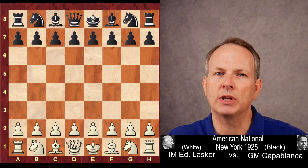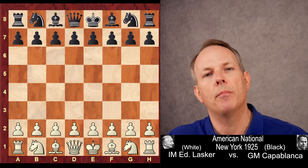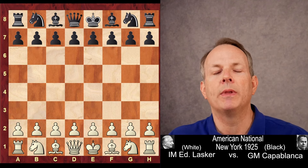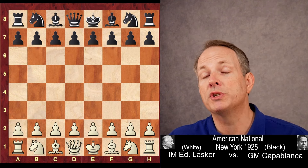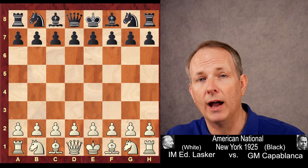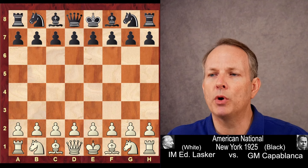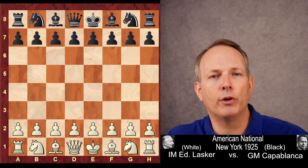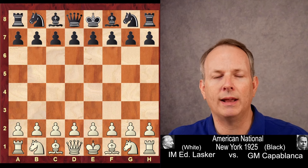We're going to take a look at that. His opponent in this game is Edward Lasker — not Emmanuel Lasker, who was the world champion, but Edward Lasker. Still a strong player, an international master. Interestingly, he was born three years before Capablanca, but lived almost 50 years after Capablanca's death. He lived to the age of 95 and passed away in 1981, and he's most well-known for being a writer of chess books. His books were on bookstore shelves for decades and decades.